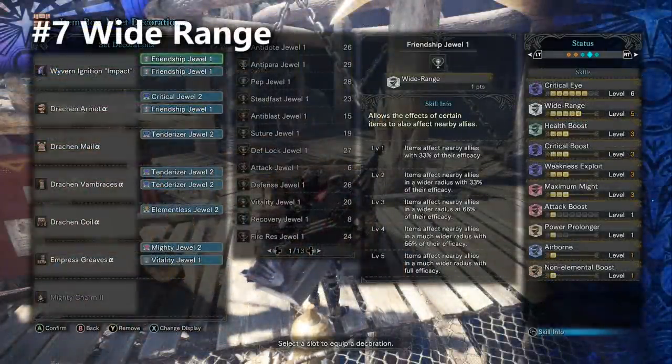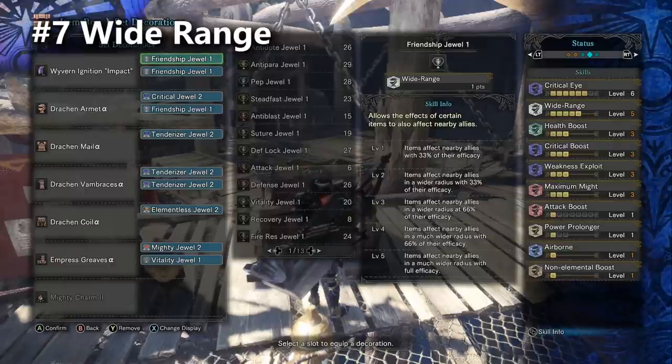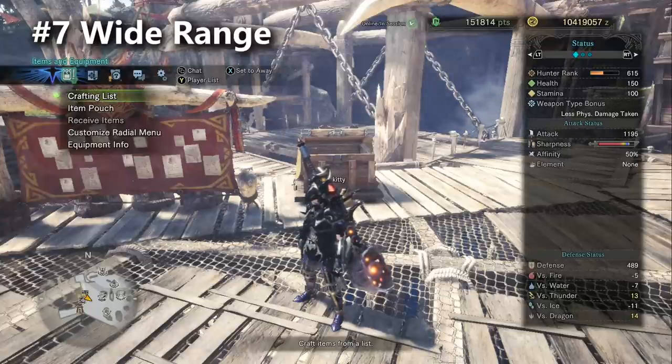One more build: a generic Wide Range build you can use to support your teammates. I'm using the alpha Lunastra legs to pull this off. I still have 100% affinity, Elementless, Crit Boost 3, and Master's Touch. If you want to add Speed Eating, you can do that with the charm slot, but at that point you're giving up a lot of damage because your affinity drops by about 20%, meaning your white sharpness won't last as long. You can run Wide Range but you won't be the best healer ever - you're able to play support but it comes at a damage cost.